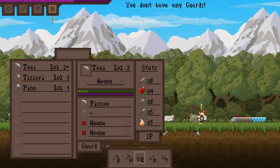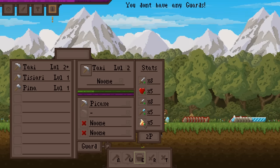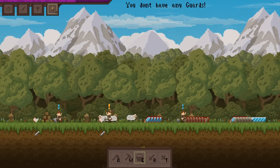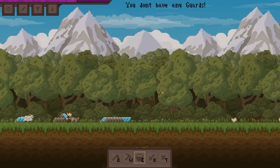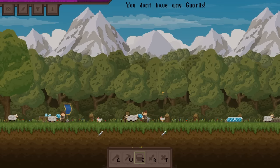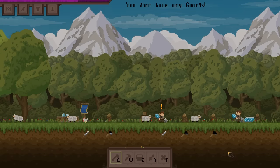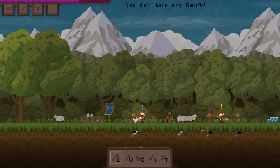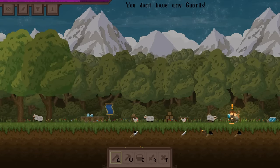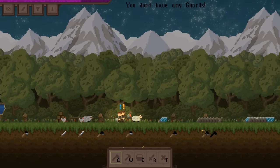Taki just leveled up. I really wish they'd actually explain what these did — I'm going to go with HP. It needs tool tips, that much is certain. I could switch her to be a guard, but she won't gather items anymore. I'm also really not sure how trees will regrow, which is a little bit concerning.